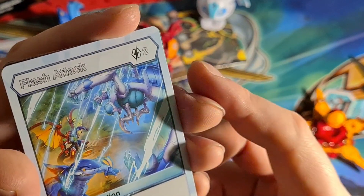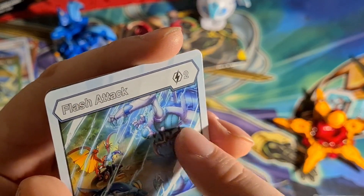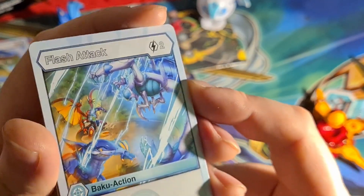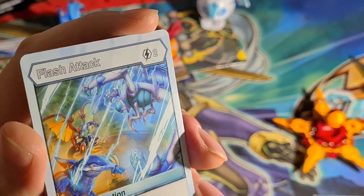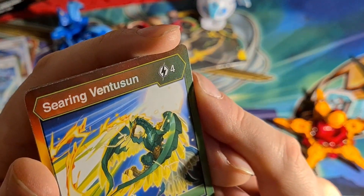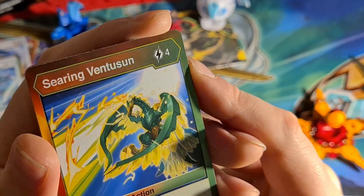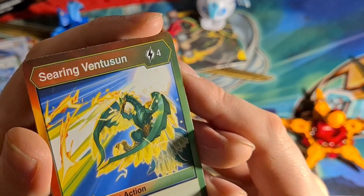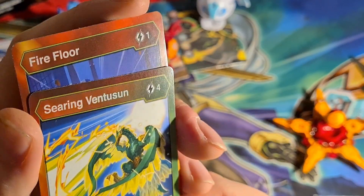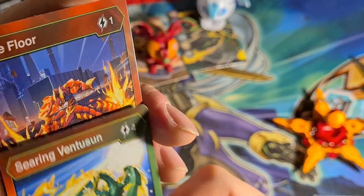Flash Attack for Haos — two energy cost. Is that Sharktar? Drago? Is that Mutus Sect? You're going to have to help me in the comments — I'm a total noob when it comes to Bakugan. Baku action card, two energy with five damage — I like that ratio. And here we are — four energy for 12 damage, so that's essentially one for three. For Pyrus and Ventus — Searing Ventusun. Not bad. And you have to help me with the character on that one — is that Talon? Maybe not.